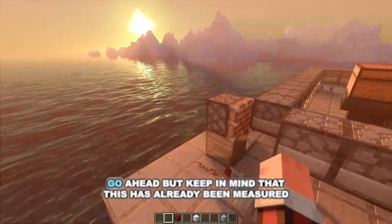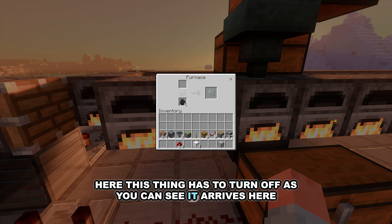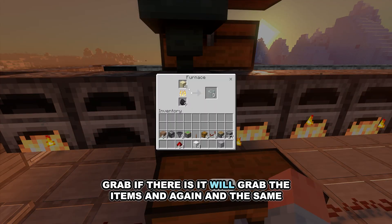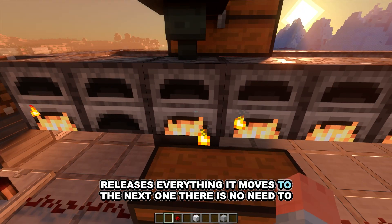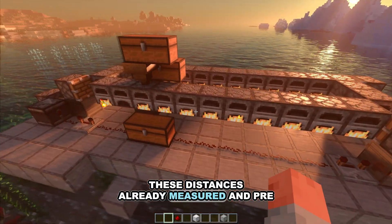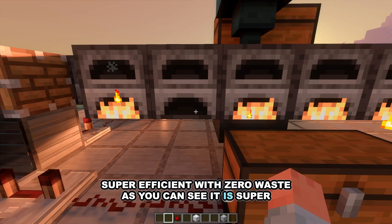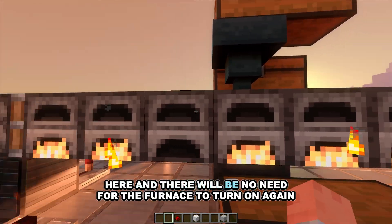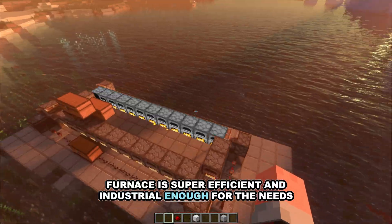Everything will be much more efficient and almost no coal will be wasted. The timing also gives each furnace space to burn eight items at once, so each full cycle uses one piece of coal and burns eight items. Everything is 100% measured. If you want to change the timings or make it bigger, go ahead — but keep in mind this has already been measured several times under various tests. As you can see, items arrive already off and when they enter the furnace, if there is more sand to grab it turns back on; if not, it turns off. Once it releases everything it moves to the next furnace — no need to add another hopper or a cart with a hopper. This speed and these distances, already pre-measured, make this structure super efficient with zero waste.